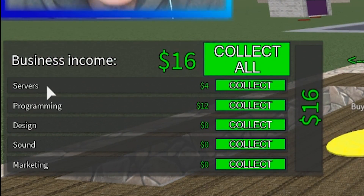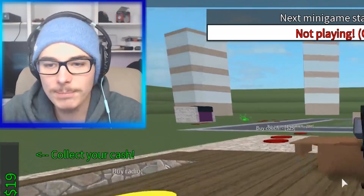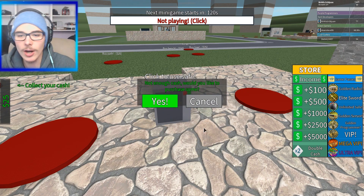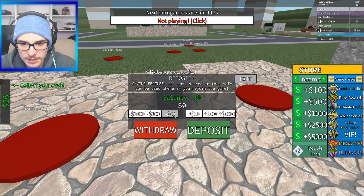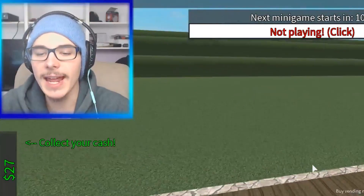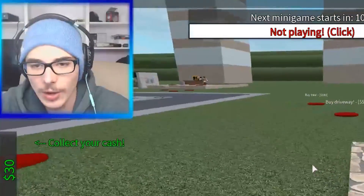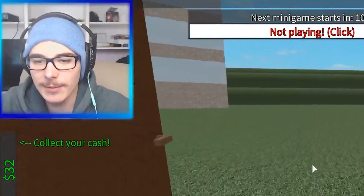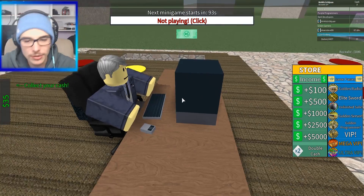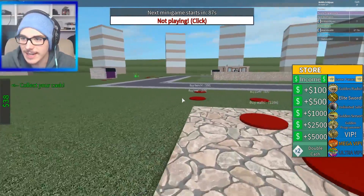You can see we've got the servers up and running. We've got a little bit of programming stuff done. There's also design, sound, and marketing — a bunch of other stuff to do. I'm really enjoying this game right now. So we are going to deposit all of our cash. Can we deposit $70? Deposit $70 cash — now we only have $7 left. I think I'm going to end the video off here. Hopefully the money in the safe stays so I can pick this up again.